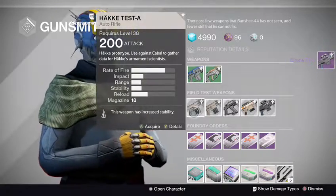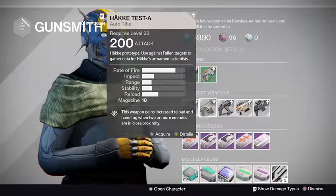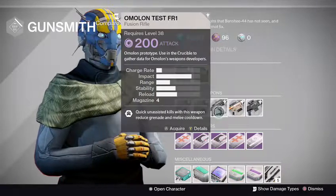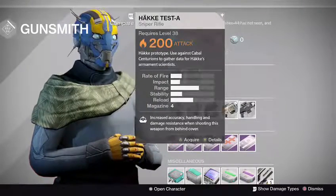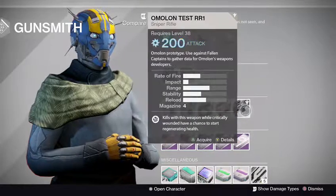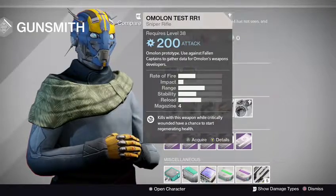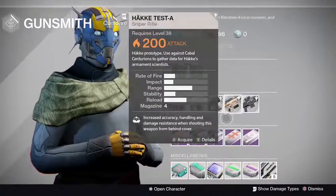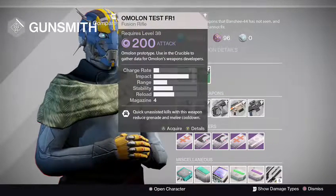Alright, we got an auto rifle to use against the Cabal, an auto rifle to use against the Fallen, a fusion rifle to use in the Crucible, a sniper to use against Cabal Psions, and a Fallen Captain sniper. That's pretty nice — Fallen, Fallen, Cabal, Cabal. We got four test weapons for PvE and one using the Crucible.